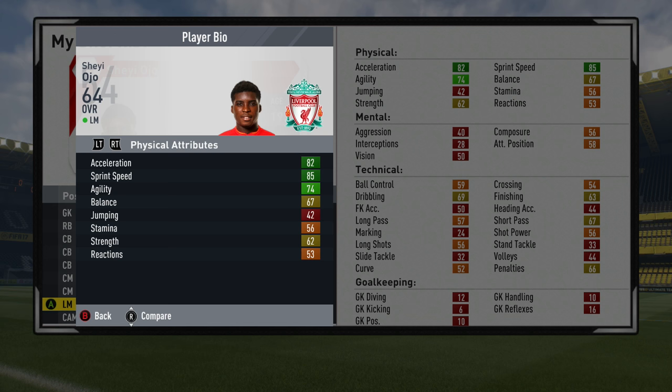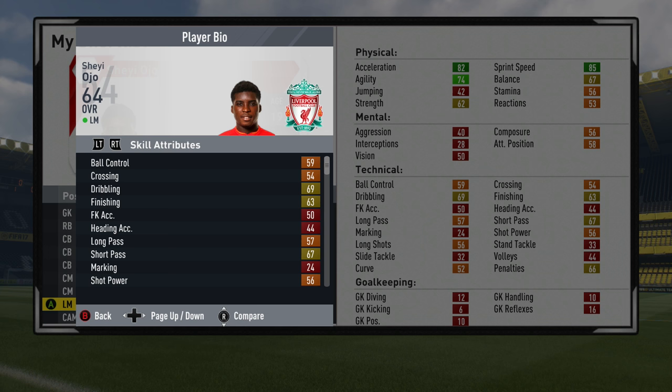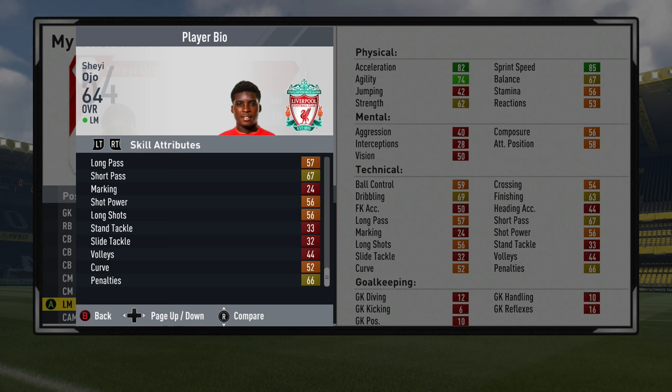Next up we've got Shea Ojo of Liverpool — 64 overall left midfielder. Another pretty pacey player: 82 acceleration and 85 sprint speed, decent strength as well. He's nowhere near his potential, which is 80 or 81. Alright dribbling as well as short passing and penalties. From England, 19 years of age. Medium attacking but low defensive work rate. Left mid and left-footed, with 4-star weak foot and 3-star skill moves there for Shea Ojo of Liverpool.